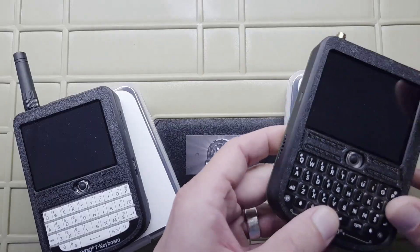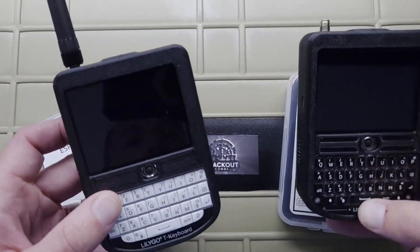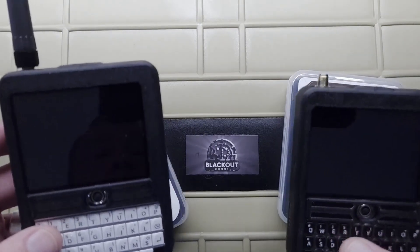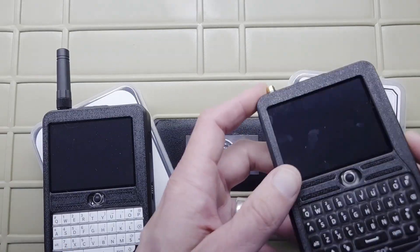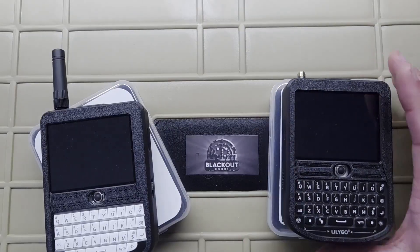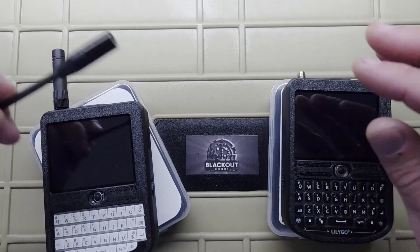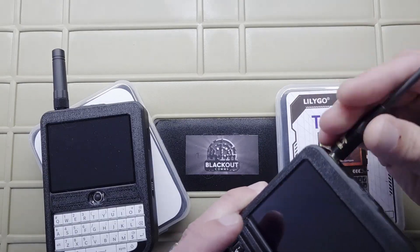As far as I can tell, the only thing they've updated is the keyboard and the look a little bit, which is pretty much the only thing you see — the keyboard, trackball, and screen. I have just flashed my firmware onto this one, so I'm gonna go ahead and give it a try. I've never even powered it up before now except to flash it, so Blackout Comps has never really booted on it yet.